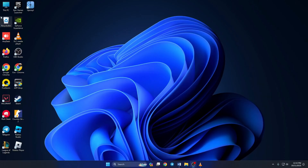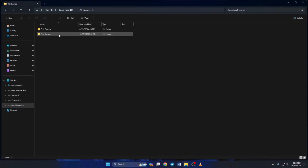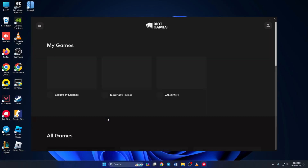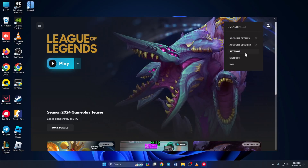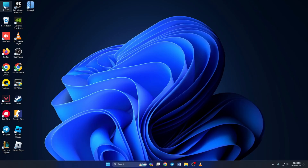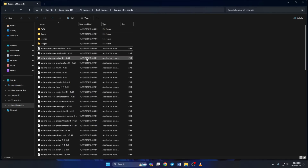To do this, open File Explorer and go to where you installed League of Legends. If you're not sure where you installed it, just open up Riot Client. Then click on League of Legends from the My Games section, click on the profile icon from the top right corner, then click on Settings. Here you can see the install path of League of Legends. Now go to that path with File Explorer and delete the config and logs folder. After this, check if the issue is gone.